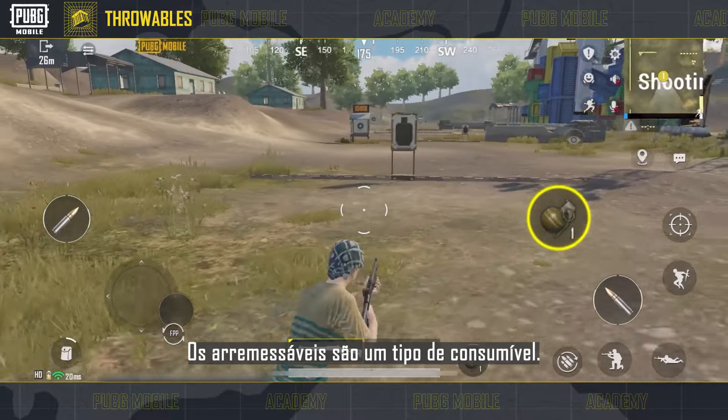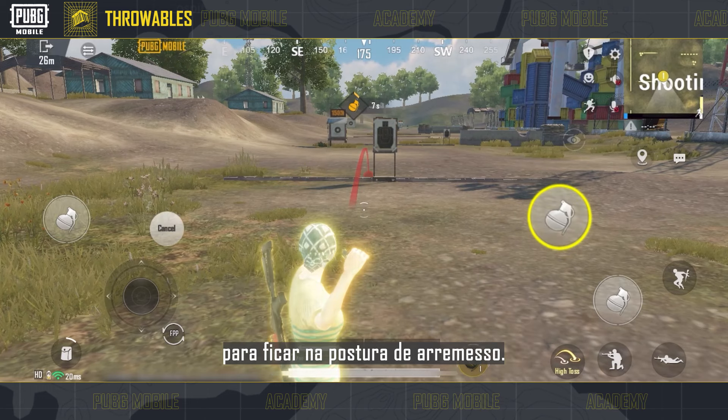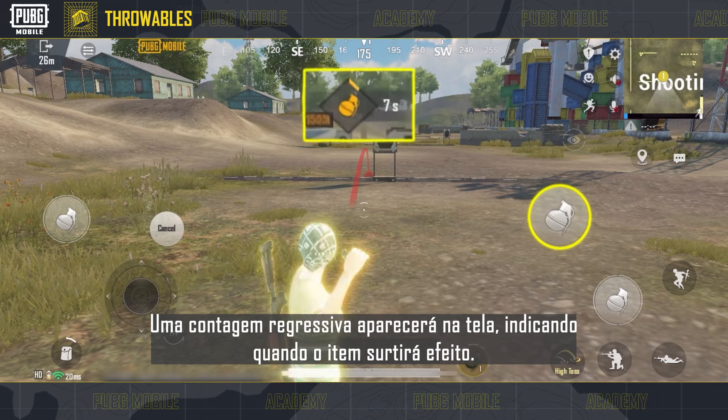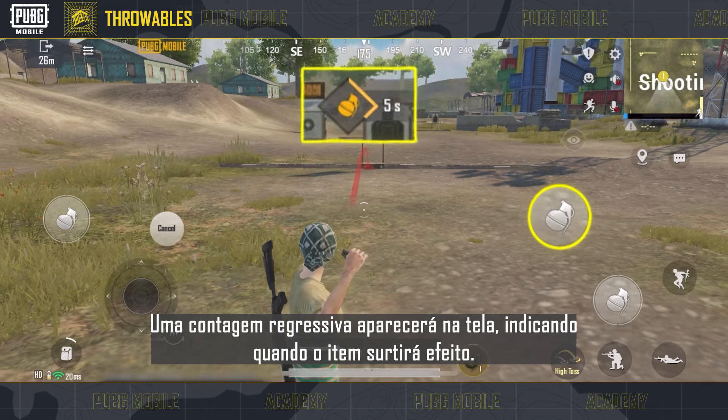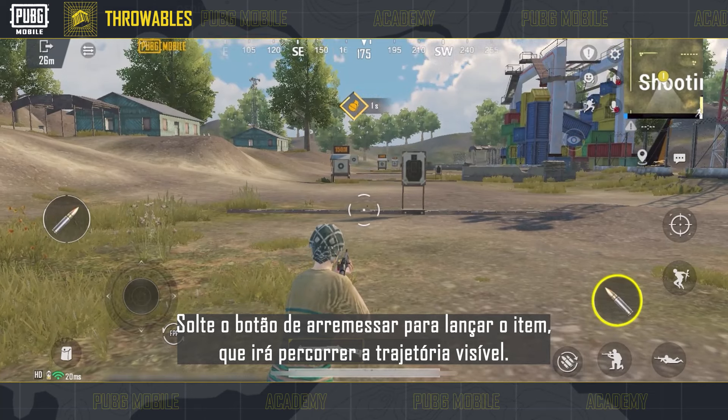Throwables are a type of consumable. Tap on a throwable on the item bar, and a curved trajectory line will appear on screen. Hold the throw button to switch to a throwing posture. A countdown will appear on screen, indicating when the item takes effect. Release the throw button to launch the item along the visible trajectory line.